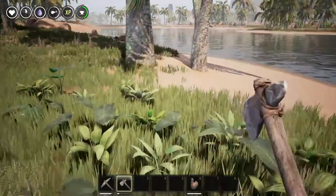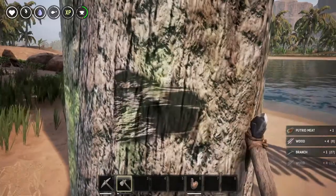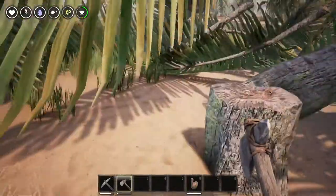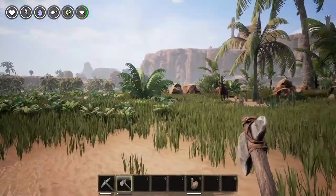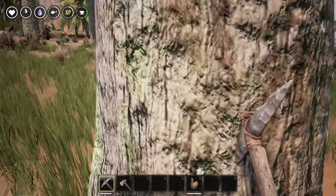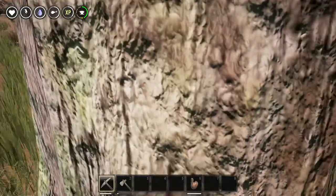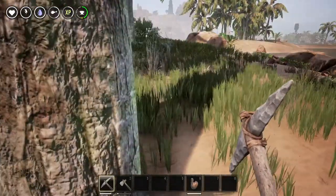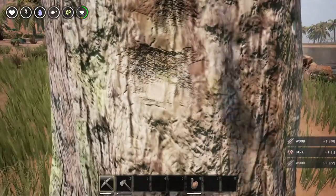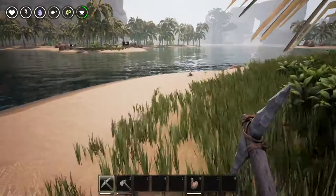Let's gather some wood real quick because we need it anyway. As you can see we're getting branches. The trees fall and disappear, so if you want to build something, clear the area first and then build while it's gone — that's my theory. Those animals will run if you attack them, so a bow would be best. Using the pickaxe on a tree gets us some bark too.